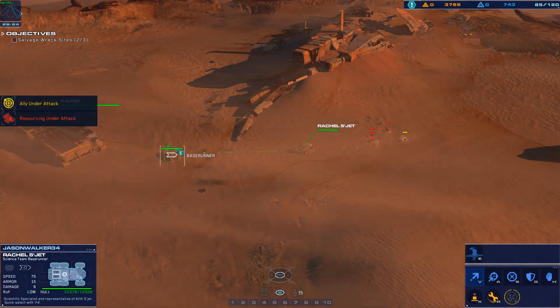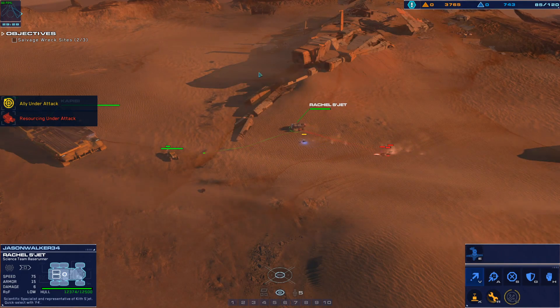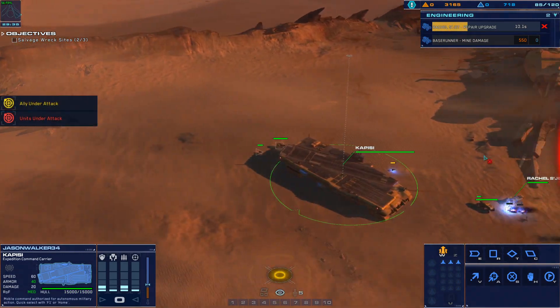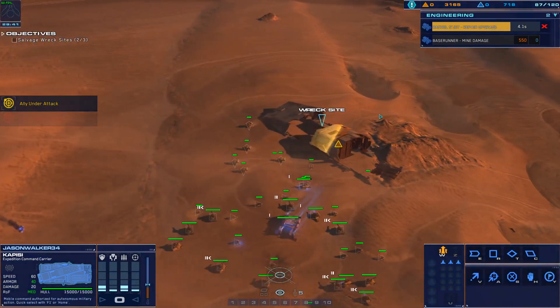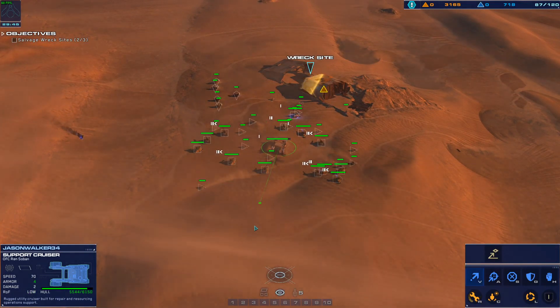Rachel is under fire. Enemy airstrike inbound. Allied craft has been engaged — provide fire support. Light attack vehicle is under fire. Hostile strike craft down. We're cleared to move — let's go. Research completed.